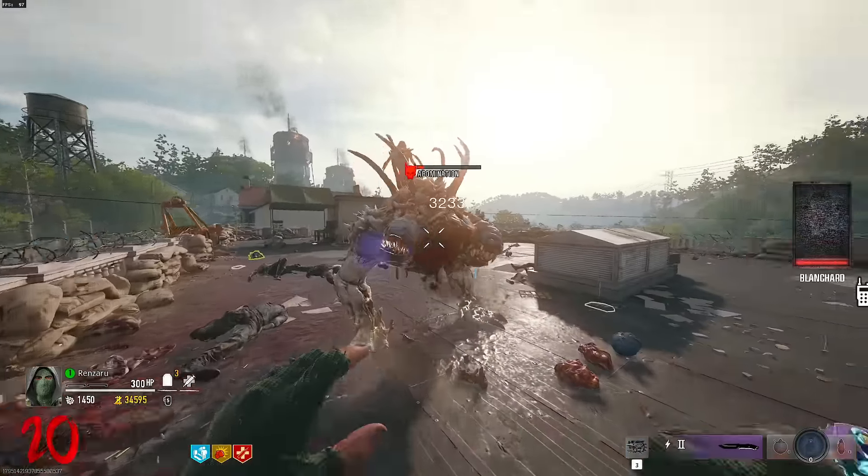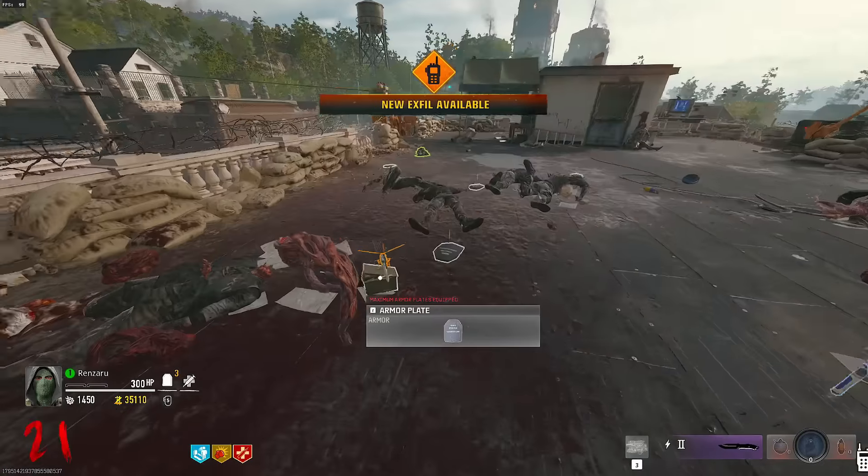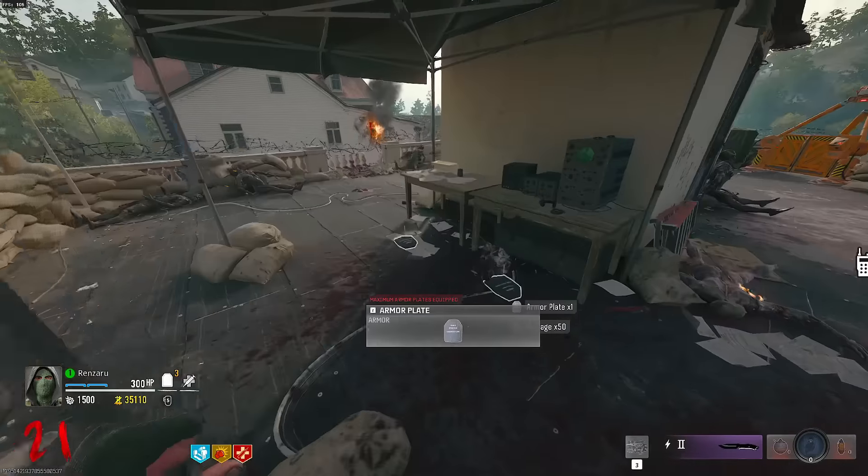Wait, we just hit a crit on that guy — whoa! We hit a crit and it literally did so much damage! I guess you can hit crits, but it's just really rare. I don't get how that happened.